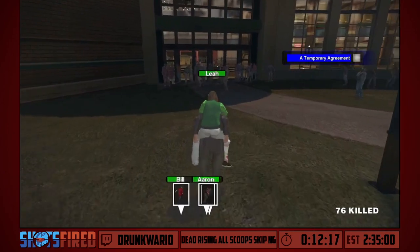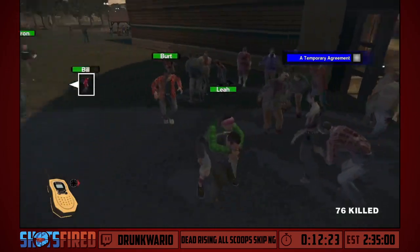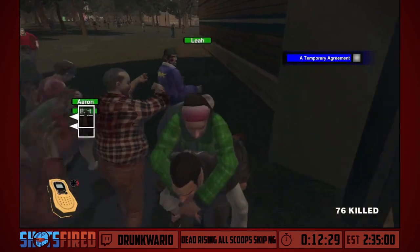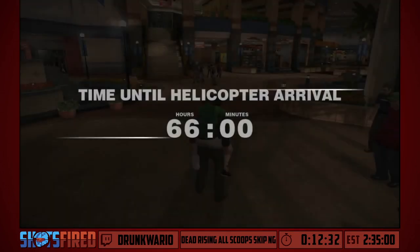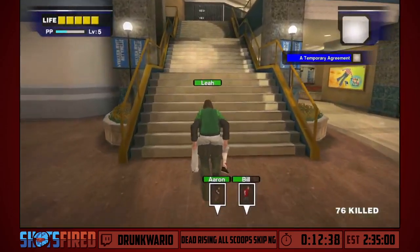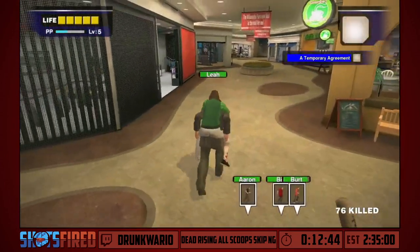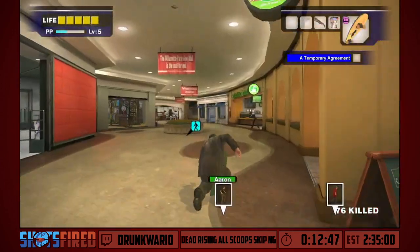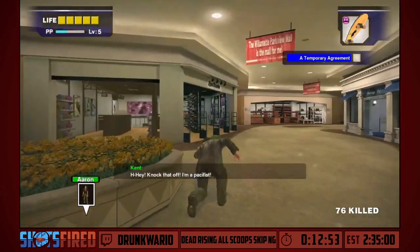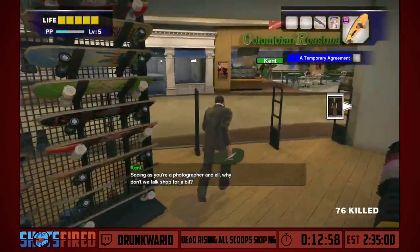We're going to be hearing it a lot, even though we only actually fight the convicts once. By the way — when you saw me not shooting at Bill, I was actually waiting for Bill to get hit by a zombie, because when a survivor is hit by a zombie they have iframes for the entirety of their stun animation. If I were to hit Bill, he'd have vulnerability to me. But because he's getting hit by a zombie, he's safe, so I waited so I didn't accidentally peg Bill in the head and kill him.